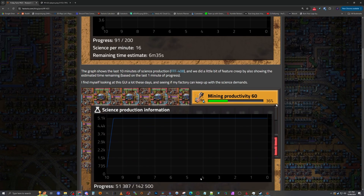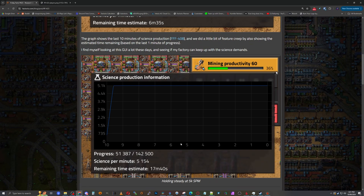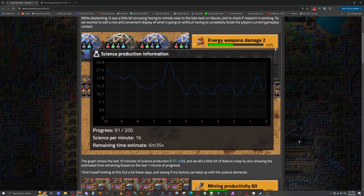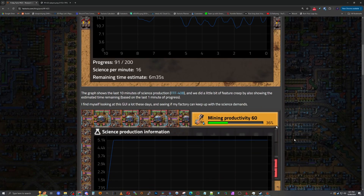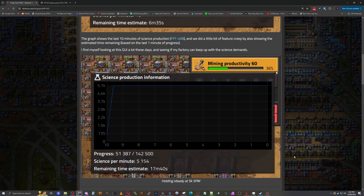Is that science production or science consumption? Well, they both say science production information. I think it's science consumption. Technically, science itself is production — you're producing science by consuming science packs. I find myself looking at this GUI a lot these days to see if my factory can keep up with the science demands. This is the one I like seeing — a nice flat bar. That means you're lab-limited. A few more labs and you can get a little bit more science out of it. That's 5,100 per minute. That's a good start. It means mining productivity is 60, which is not cheap. 17 minutes remaining.